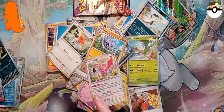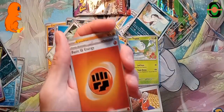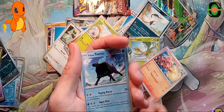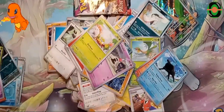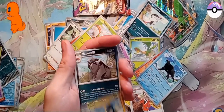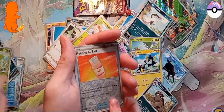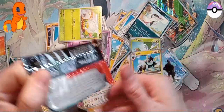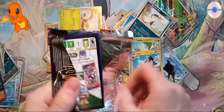Here we go - energy of course. We got Larvitar, Sandygast, a Spinarak, Charcadet, Tauros, and Luxio. We got Mabostiff - I had to think about that for a second - and a holo Weavile. Yeah, Weavile evolves from Sneasel, that's right.